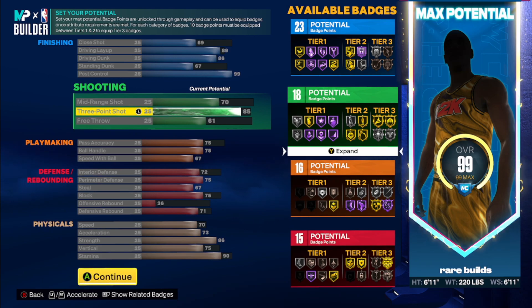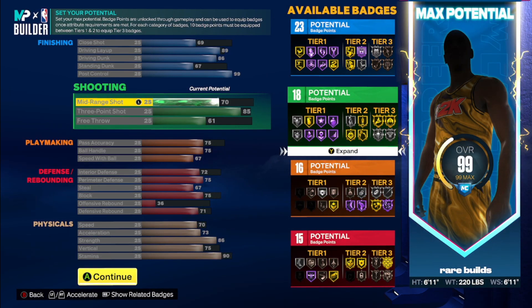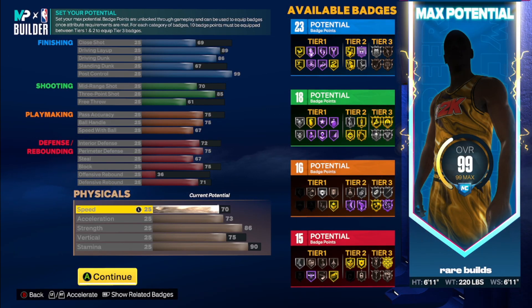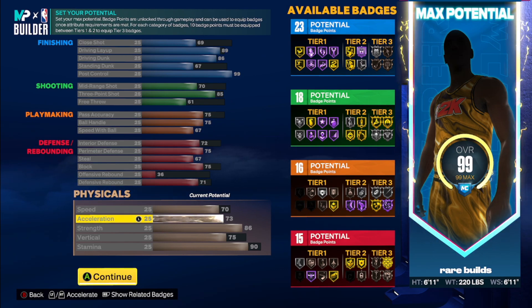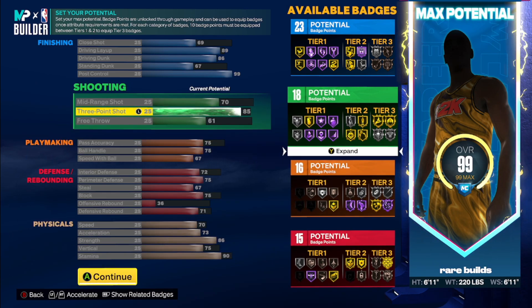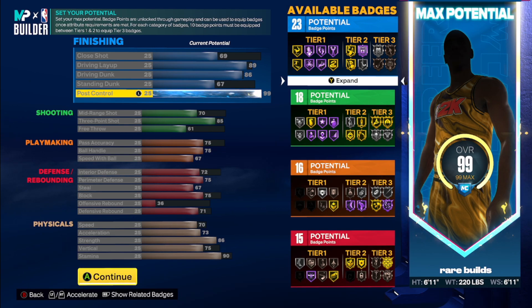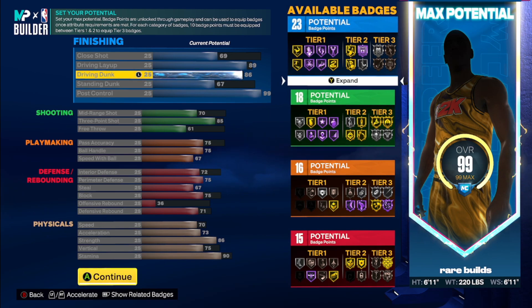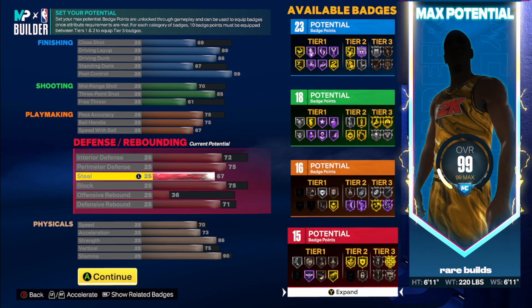I still wanted that 85 three-ball. If you don't feel like you need 85 to get silver limitless, you can lower it and have higher interior defense, defensive rebound, and better physicals. Speed is at 70 — I wanted it higher. 73 acceleration — wanted that higher too. 86 strength is always important because that allows you to have badges like bat-down punisher and brick wall, which are always important to have. Going for more post control means you're leaning into being a big man as well as a guard.